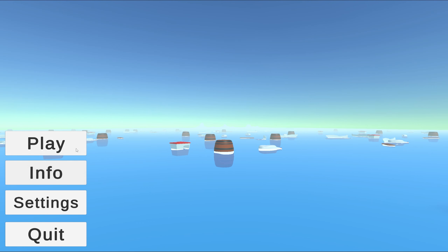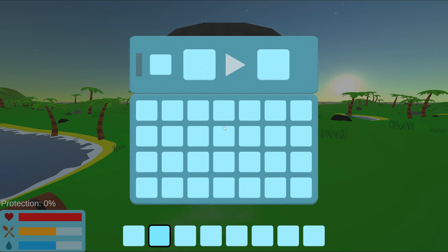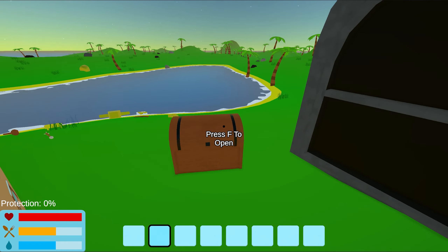But the menu looked bad. So I grabbed a texture and added it everywhere I could. Now the other UI in the game looks much better than before.